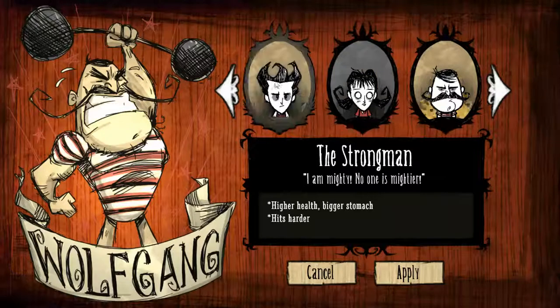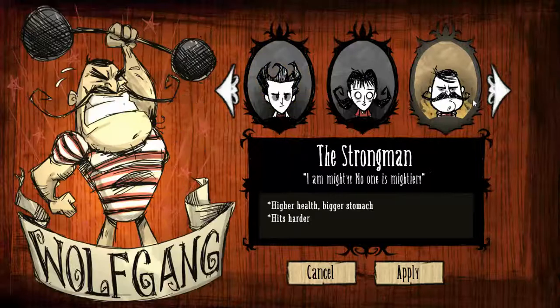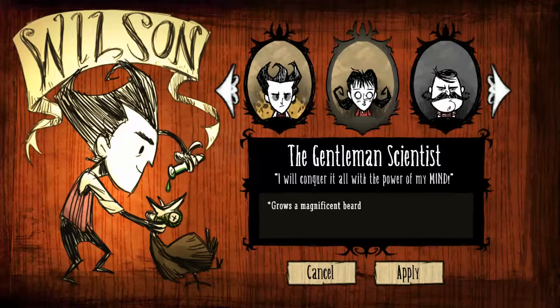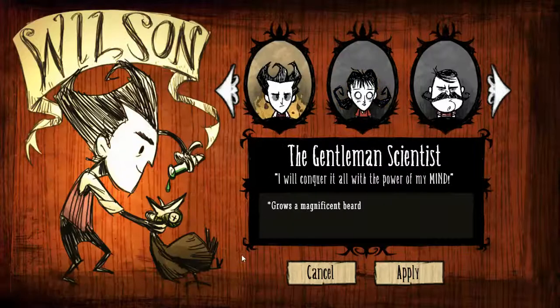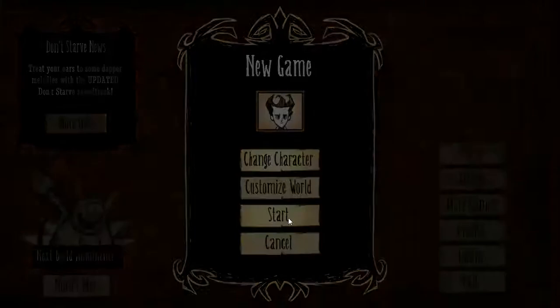I'm not quite sure which character to go for. Wolfgang looks a bit unusual, and Wilson and Willow are both interesting. I think we'll just go with Wilson, considering the whole game is based around him and there's supposedly a storyline behind him. Anyway, we shall go ahead and start our world.